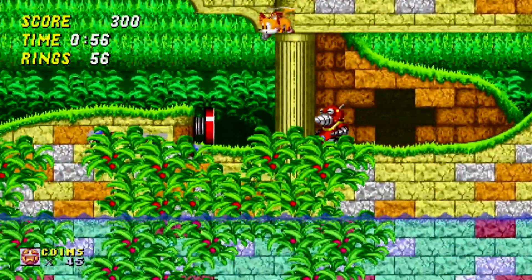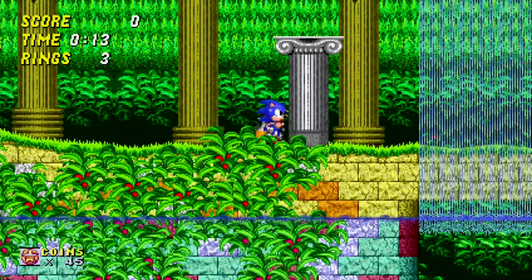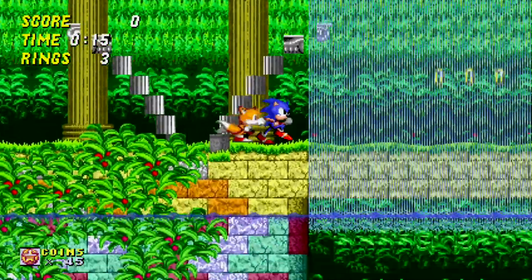Aquatic Ruin. Starting with the first act, we're immediately introduced to two new elements: Robotnik's arrow-shooting traps and the budget extendo columns that bar your passage but can easily be broken down from above.